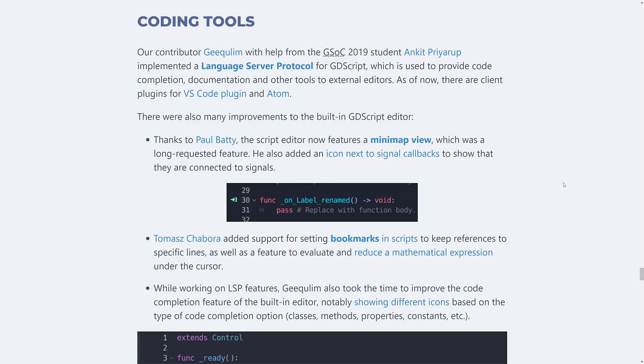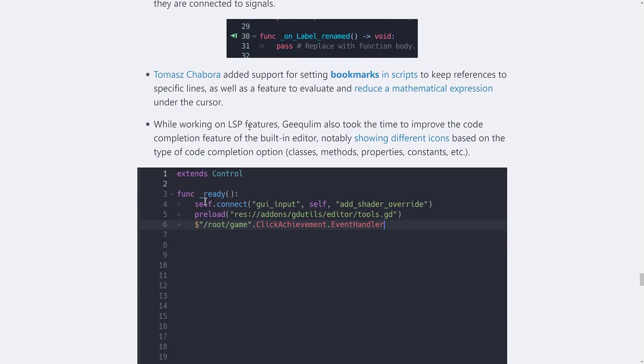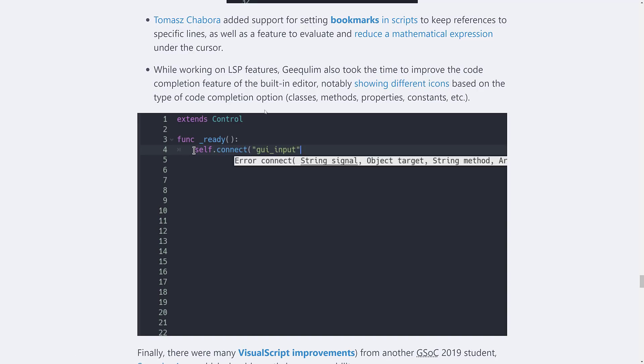For coding tools, they've implemented the Language Server Protocol, which allows external tools to talk to Godot about GDScript. This means your editors have better functionality when working with GDScript — Visual Studio Code and Atom plugins are already available. There's also a new minimap view, new bookmarks in scripts, and improved code completion with different icons based on the type — class, methods, properties, constants, and so on.